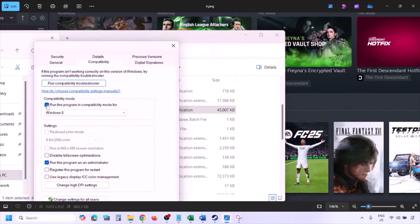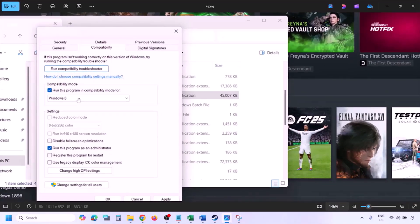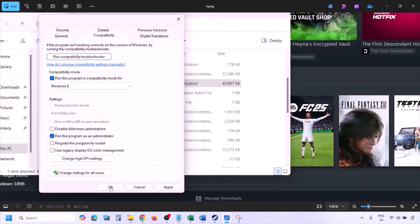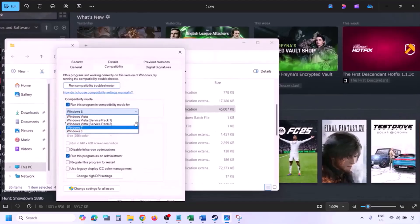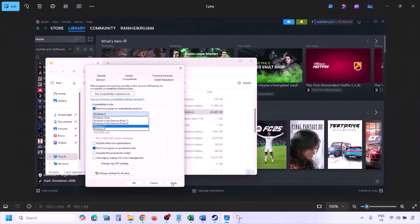Still not working? Put a check on the compatibility mode box, select Windows 8 from the drop-down option, hit Apply, click OK, and launch the game. Still not working, select Windows 7 instead, hit Apply, click OK, and launch the game and check.